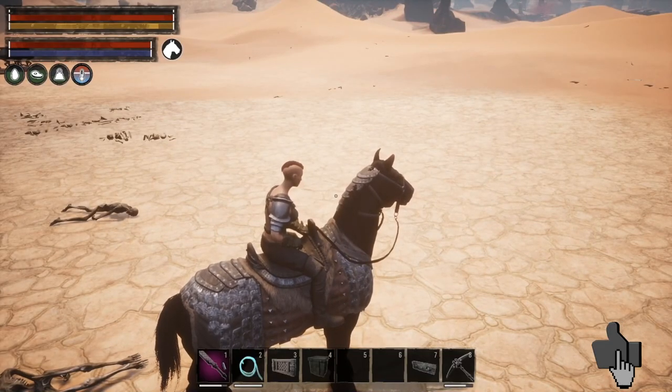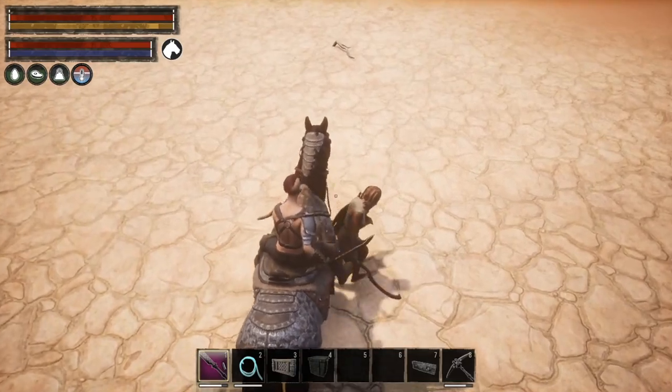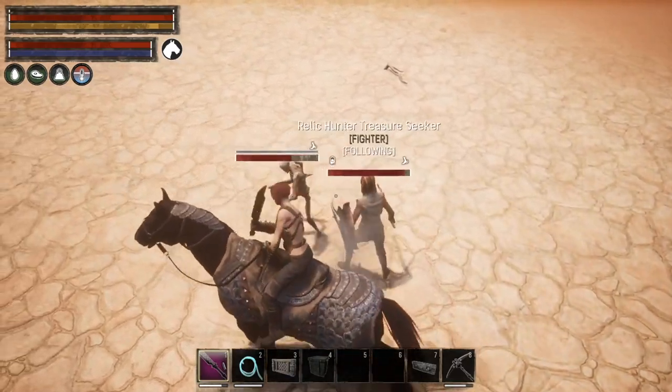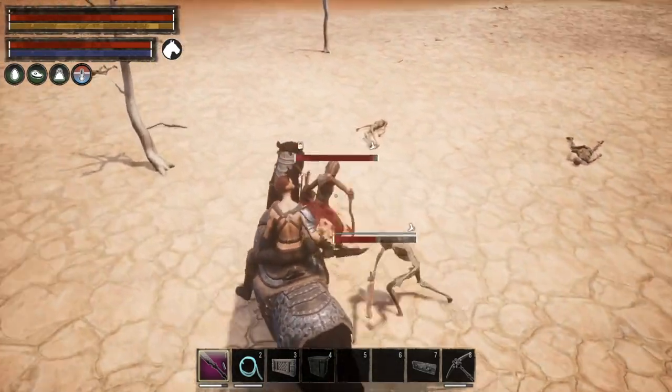So if we mount our horse, we should have both the thrall and the horse following us at the same time — and we do. So we're going to spawn in another skeleton, and there we have it, another skeleton spawned in.